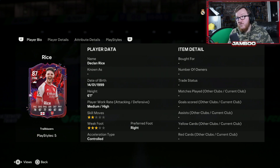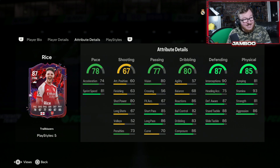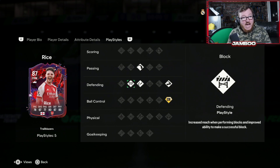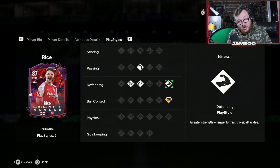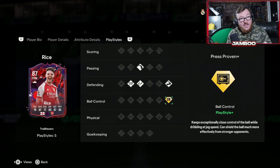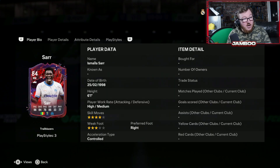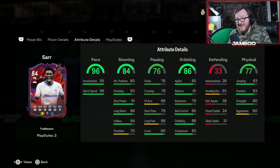Then I have Declan Rice — I really like this one. If you play a 4-2-3-1 and want that anchor CDM, this guy is that guy. Decent enough pace for a CDM, and his passing is good, his defending is elite, and his physicals are great. Some great play styles too: Long Ball, Block, Intercept, Bruiser — which is one of the best for defenders, letting you morph towards the ball and win it — and then the Gold play style plus Press Proven, which is pretty rare. Less than 10 players in the game have this one, so it is super super hard to get. He's going to be a beast and I've heard a lot of good things, so I would definitely recommend that one.